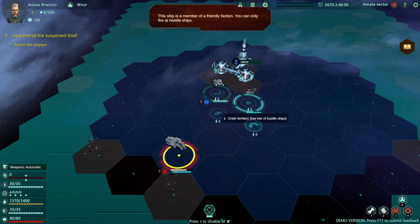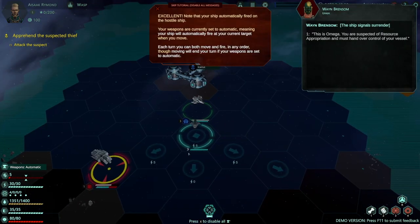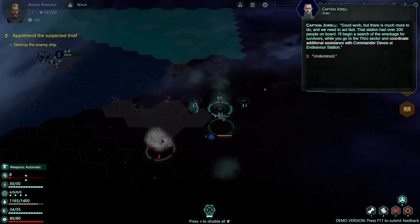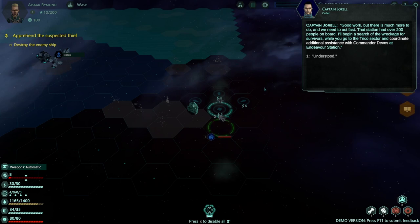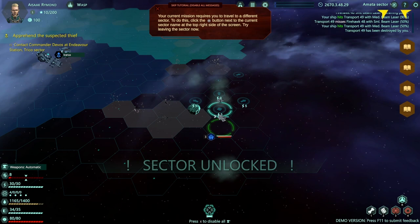Is it having me rotate around? Your ship is a member of a friendly faction — you can only fire at hostile enemies. If I click on this, it's going to take a little bit of extra energy and time to rotate and then move in that direction. The station had over 200 people on board — I'll begin a search of the wreckage for survivors. You go to Trico Station sector and coordinate additional assistance with Commander Devos. Sector unlocked. Current mission requires you to travel to a different sector, so we will.